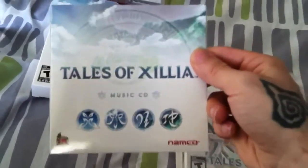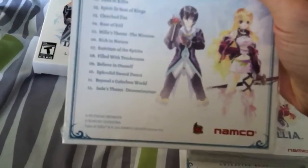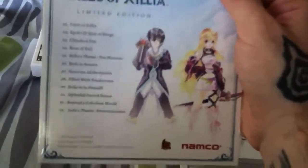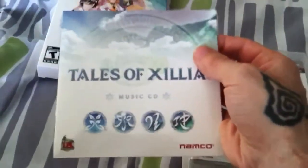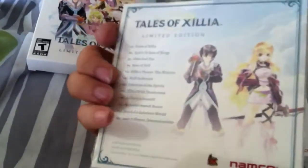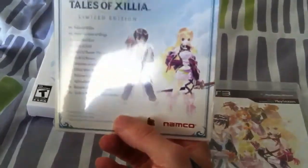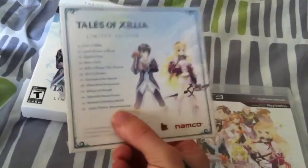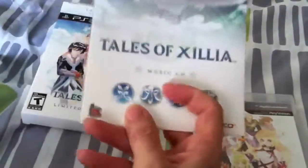Also inside the box there should be a soundtrack CD. This says Tales of Xillia Music CD, and on the back there are 12 tracks. I believe if you get the collector's edition it also comes with 12 tracks, so I'm pretty sure the CD is the same both ways. It's just in a little cardboard sleeve, not in a jewel case or anything fancy. Obviously this is a long RPG — at least 40 to 60 hours — so there's probably a lot of music in this game. This is probably just the overworld theme, main battle theme, boss theme, and some key moments in the game.